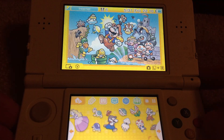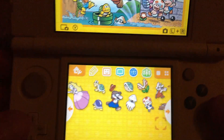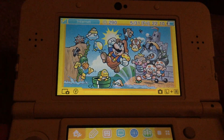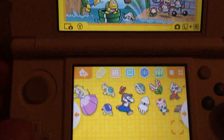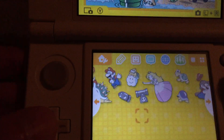Hey everyone, this is Squall Snake from MyGamer.com and I'm back with another 3DS theme video. This time it's the Famicom Mario theme that just became available on the My Nintendo program for 100 silver coins, or platinum coins as they call it.